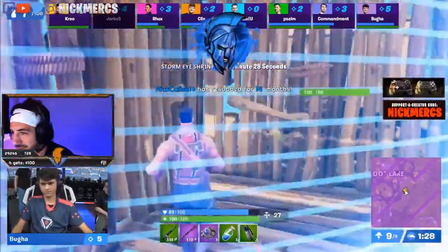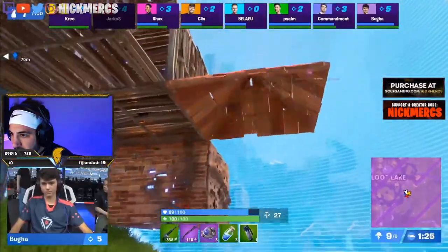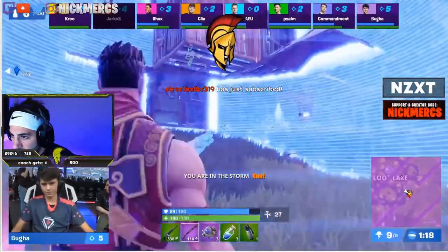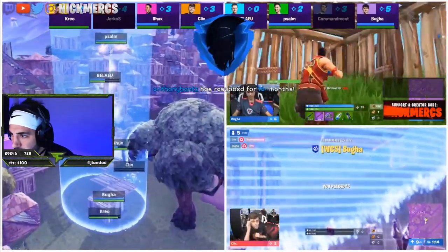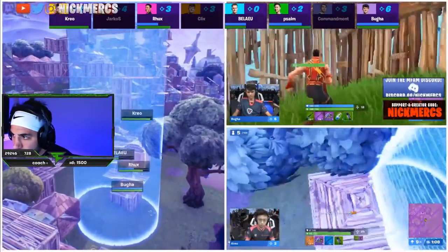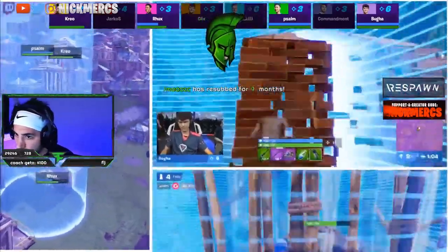I guarantee before too long a player like this is gonna make a play — sitting the edge of the storm, in the box, going for edit shots. CREO, Rux, Booga all on the low ground. One player shockwaves to height — it's still Saam up top. Still got it. 1v1 up top, 1v1 at the bottom, stuck in the box. Big hits, back-to-back shots. Booga picking up another elimination — Booga is insane.